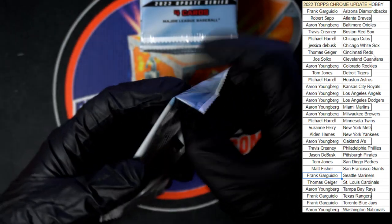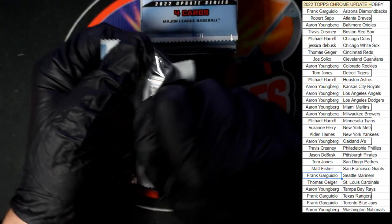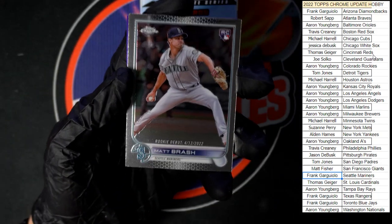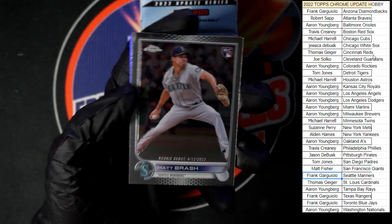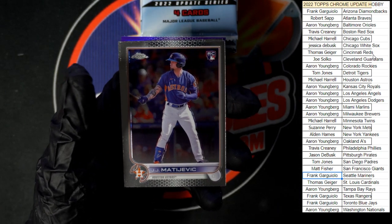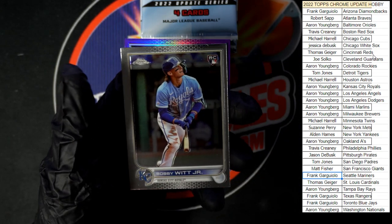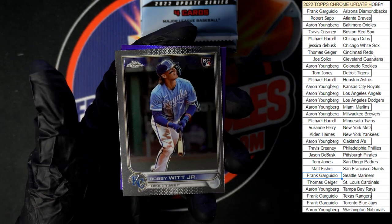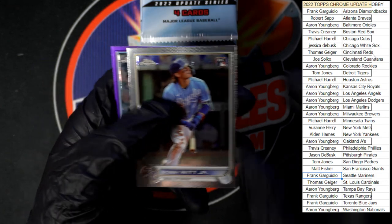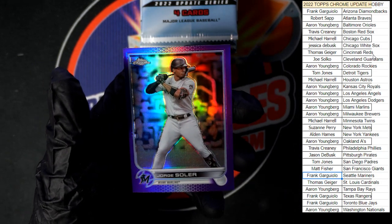All right, first pack of the second half. Matt Brash rookie debut for Seattle, Matajewik, Houston, Bobby Witt Jr. going to Kansas City — that one's going to Aaron Y with Kansas City — and Solaire in purple.